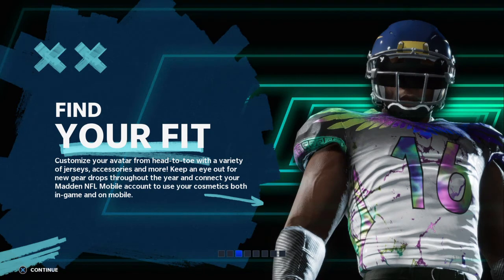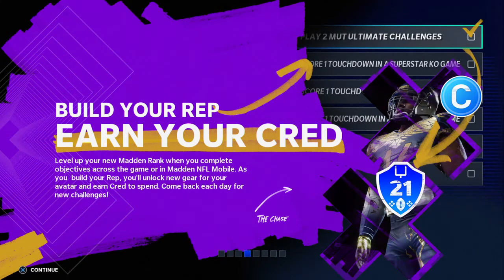Customize your character from head to toe with a variety of jerseys, accessories, and more. Keep an eye out as we drop new gear throughout the year, and connect your Madden NFL mobile account to use your cosmetics both in game and on mobile. Level up your new Madden rank when you complete objectives across the game or in Madden NFL mobile. As you build your rep, you'll unlock new gear for your character and earn credit to spend as well. Be sure to check back in each day for new challenges.